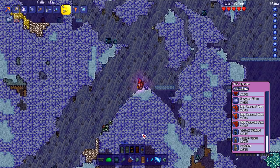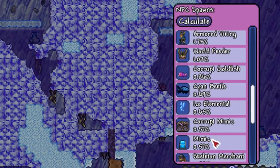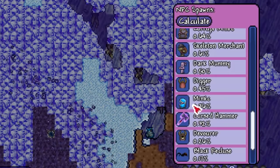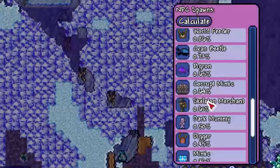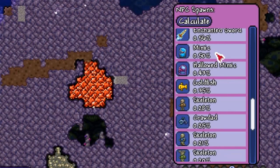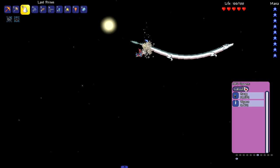Now let's figure out the biome Mimic spawn rates — doing the Corruption one and the Hallowed one. We're getting 0.57 for the Corrupted Mimic alongside 0.57 for the regular Mimic, then 0.43 and 0.41, then regular Mimic at 0.36 while the Corrupted Mimic is at 0.64 — these two are very close but can fluctuate significantly. In the underground Hallowed biome, the Hallowed Mimic is at 0.42 to 0.43, near the regular Mimic spawn rate as well.